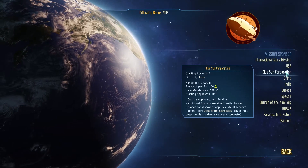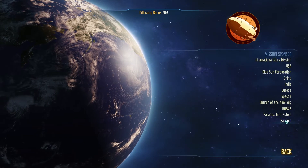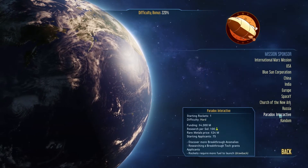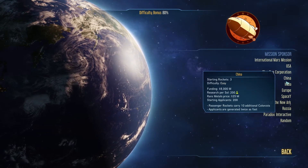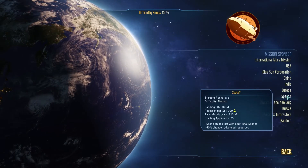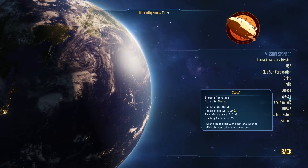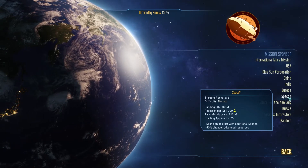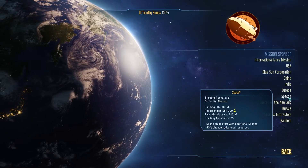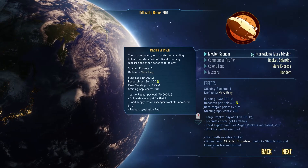We can switch from International Mars to the US, but the funding goes from 30 billion down to 8 billion, which is a problem. The Blue Sun Corporation gives us 10 million. Paradox Interactive is probably the hardest — it says difficulty hard. India is normal. Space Y is probably similar to SpaceX; they start with five rockets. We're going to start with the International Mars Mission — we're going on easy mode this time.